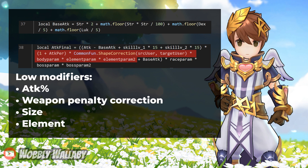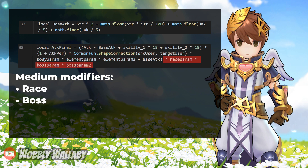That base attack is added back before being multiplied again with some of the other modifiers. As a result, these modifiers tend to be lower since they don't take into account your base attack. These low modifiers include Attack Percentage, Weapon Penalty Correction (which deals with the Weapon Penalty for certain size monsters), Element, and Size. You can get rid of the weapon penalty by using the Expert Precision Stone or having the Weapon Perfection skill from a fellow Blacksmith party member. I would classify Race and Boss as medium modifiers, since these are multiplied after the base attack is factored back in.